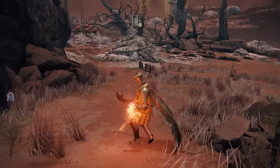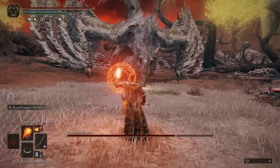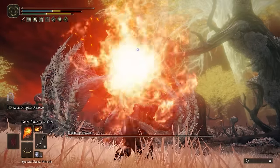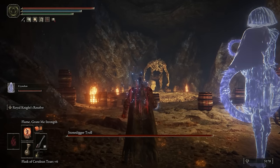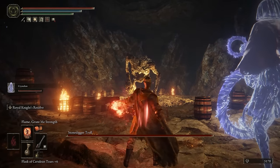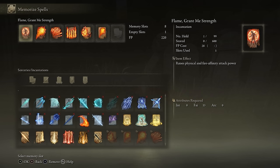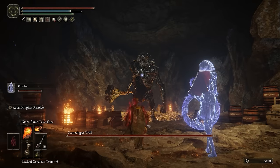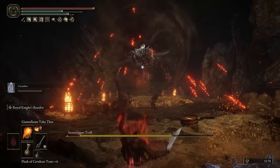The way this build works is rather simple. You're a pyromancer, a god of flame, and your purpose is to one or two shot most enemies with your flame abilities, but you also want to buff the damage on them to crazy levels. Besides using items, we will also make use of Flame Grant Me Strength, which gives you a roughly 20% increase to your fire-related abilities. This includes both spells as well as any other source of fire in your build.